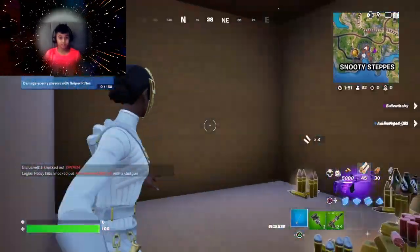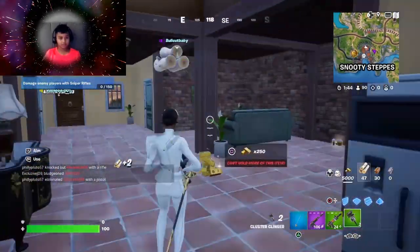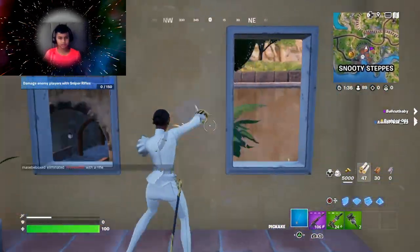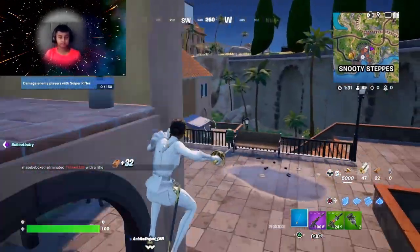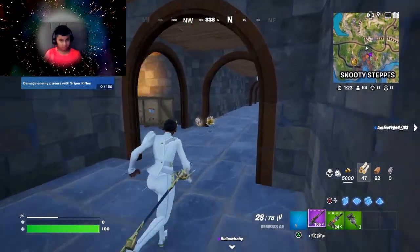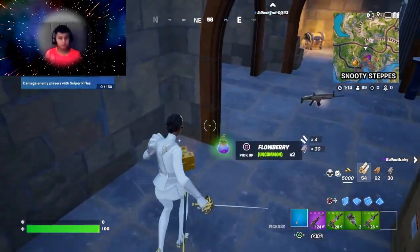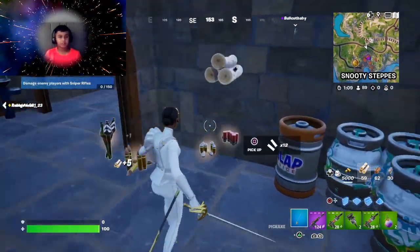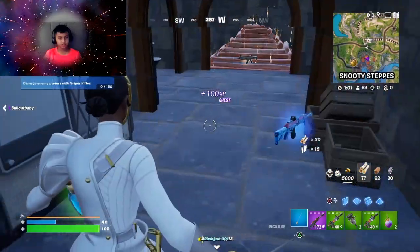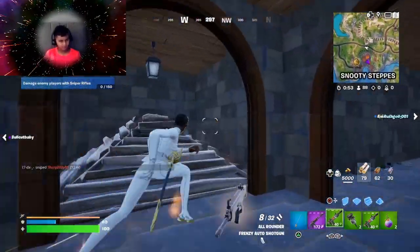Purple scar — I think that's good enough so far. I just broke it. I think the boss is over here, let's check. Before that, let me just heal up real quick. Let's open this — okay, now I think I just need to heal up this place.